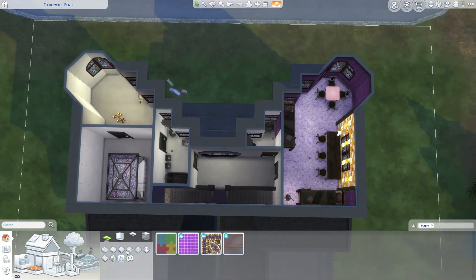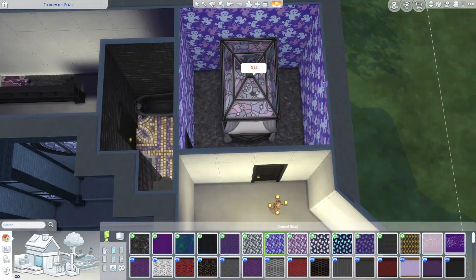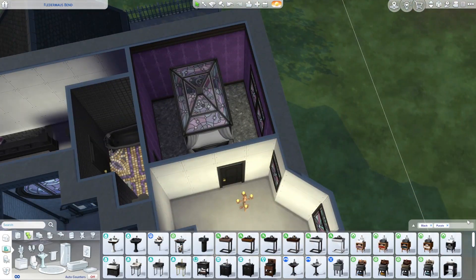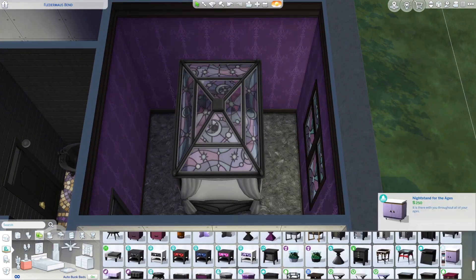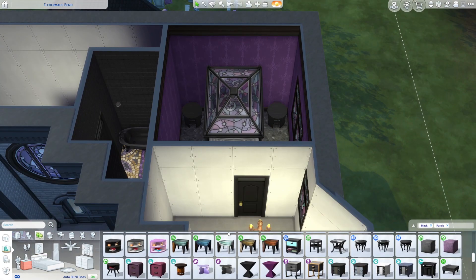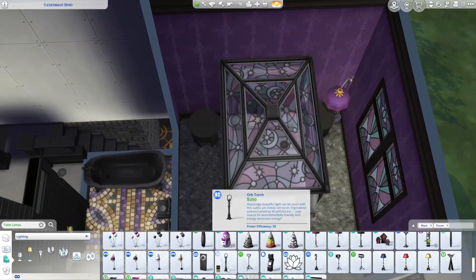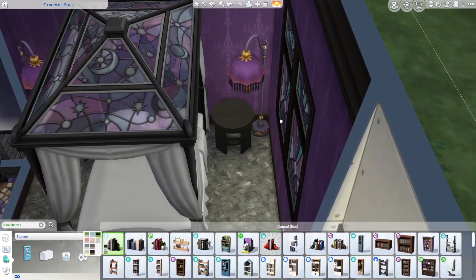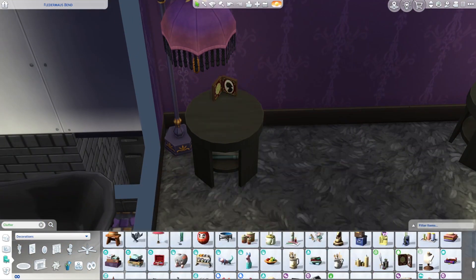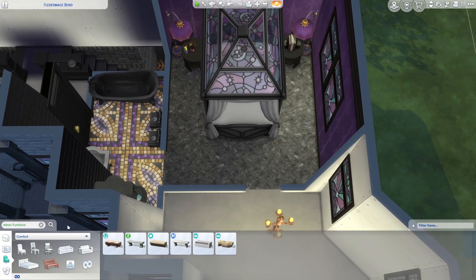We're almost done with the build, but there was some awkward space over by the piano and toddler tent area. I wanted to finish the upstairs first before adding more toddler toys down there, to make sure everything would fit. Spoiler — it didn't. I also tiled the bathrooms using an orange, yellow, and purple swatch from Parenthood that I never use because it always looks bad, but somehow it fit perfectly with the color scheme I'd been using. Amazing find.